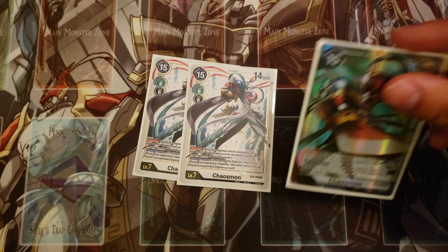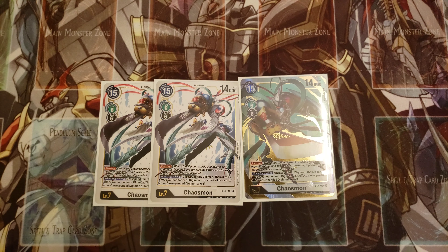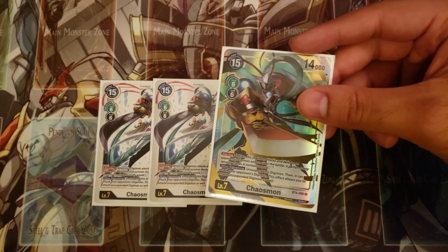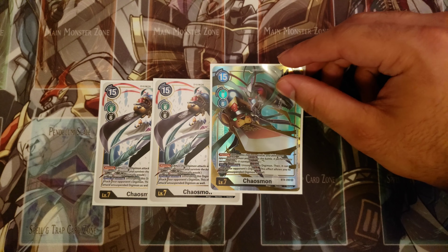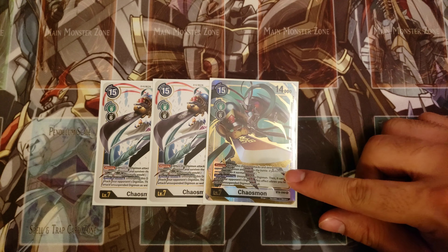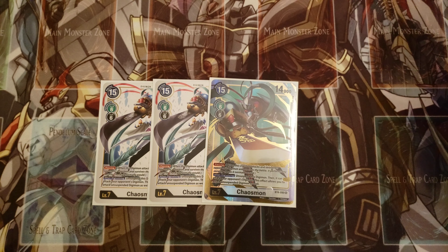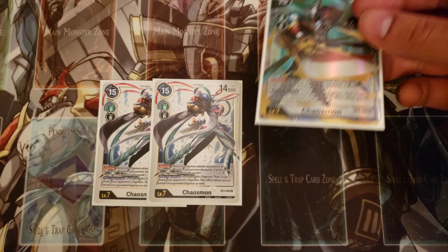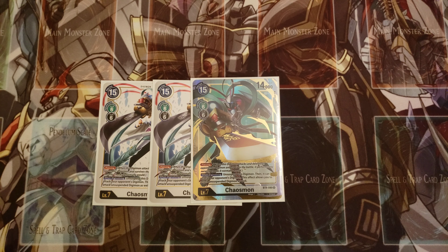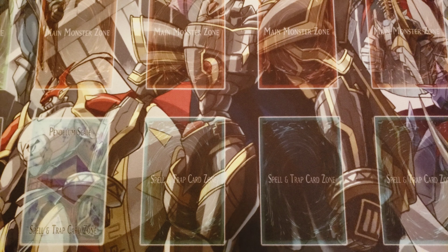For the level sevens, I'm playing three copies of Chaosmon — no Valdur Arm here, though you could definitely play it. With this deck's goal of running over opponent Digimon, I opted for regular Chaosmon. He's an absolutely crazy boss monster with Piercing and the ability to unsuspend and attack unsuspended Digimon. The idea is to attack with a level six for Piercing, go into Chaosmon, unsuspend, and attack again for another Piercing hit. Three copies is fantastic.